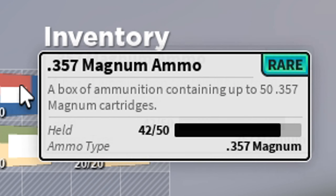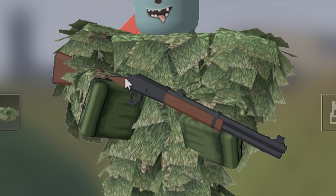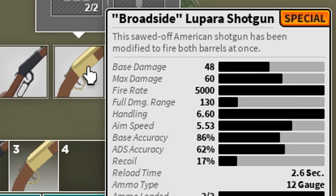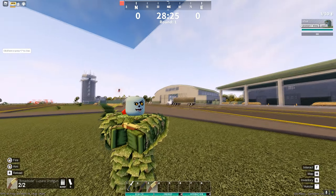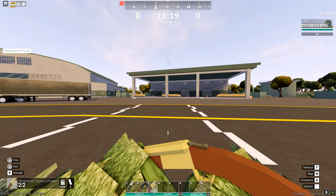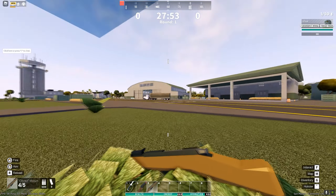Next we have Jeremiah's Winchester — if you like the regular Winchester, this one shoots 357 Magnum ammo, which is rare ammo going into a special gun. You're never going to find ammo for this thing. After that is the Broadside Lupara shotgun, which you can find at pirate ship crashes on the small islands around the map. It's actually really good — if you shoot somebody in the head with this gun, they're dead.